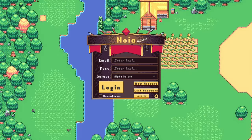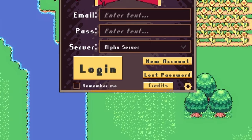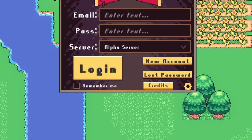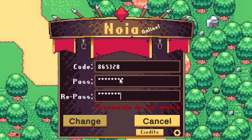Moving on to a feature you have all been asking for: a Remember Me checkbox on the login screen. To be clear, this feature will save your username to your device — do not use this feature on a public device. As an added security feature, I have also added a minimum password length. Going forward, six characters or more. Be safe.